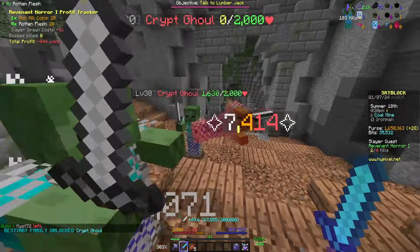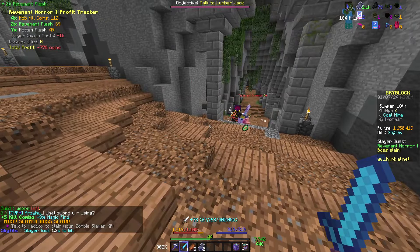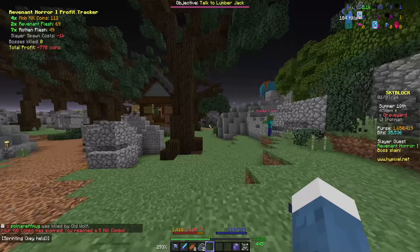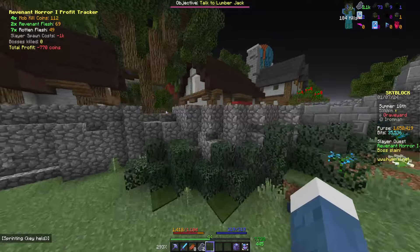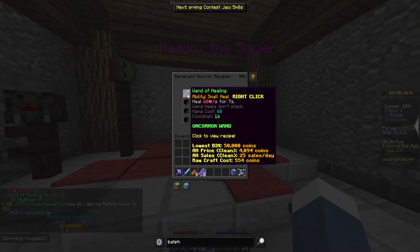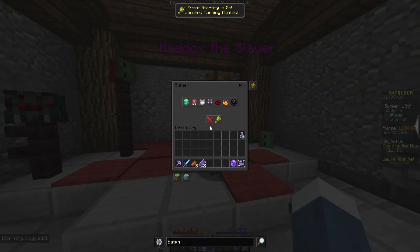So we need to get 150 XP, only takes 4 kills. We had someone help us kill it, but it's fine. That's the first Slayer done, obviously very easy because it's only the first tier. We should be able to do tier 2 now. Let me go speak to Maddox and get that underway. We're going to claim that - we get 15 XP. If we look at Slayer recipes, we now have Wonder Healing. It costs 16 Revenant Flesh and a stick. We can't quite do it yet, we need to kill some more zombies, but we will get it in no time.